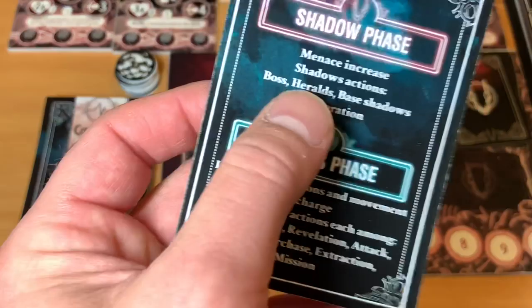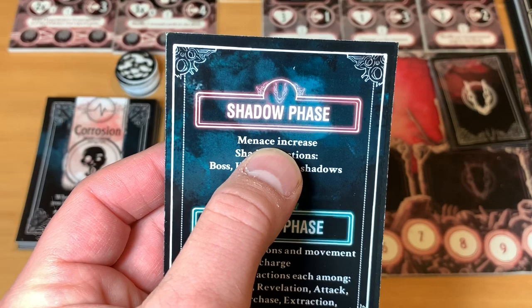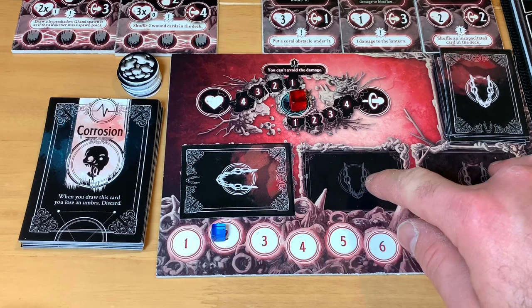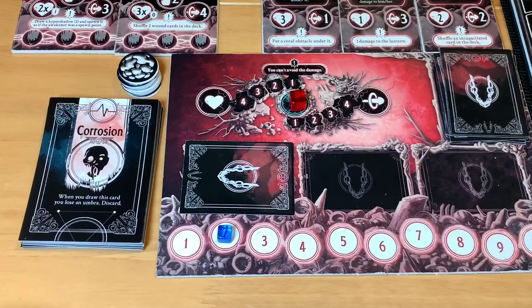This game is broken down into two different phases: the shadow phase and the player phase. The phase that goes first is determined by the mission. This mission announces that the shadow phase is going first, so our menace is going to increase on this track right here. If we get to number three, we're gonna be revealing a menace card placed there. Once we pass the third one, the menace keeps increasing but nothing else happens — we still do it because that's part of the game.